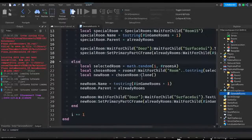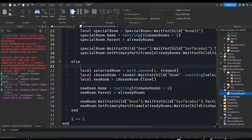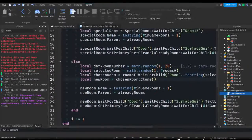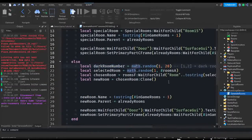Now go to Script Service and open your generate room script. Here's where you decide how often or how rare it is for a room to become dark. I'm going to do: local darkRoomNumber = math.random. I'll set a minimum of 1 and a maximum of 20. Numbers one and two are going to be equal to a dark room - so it's going to be a 2-in-20, or 10%, chance that the room is dark.